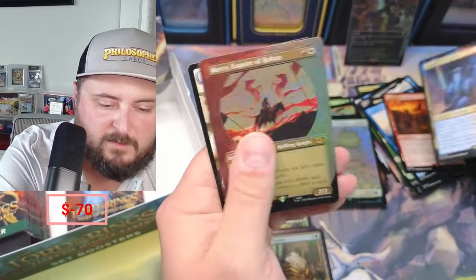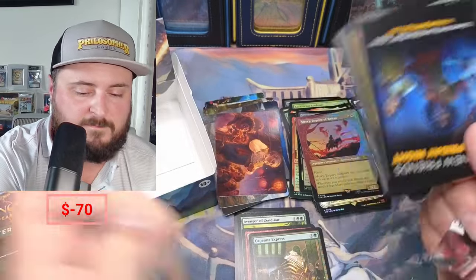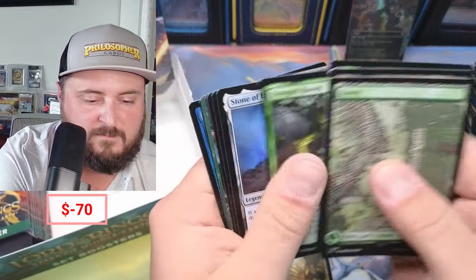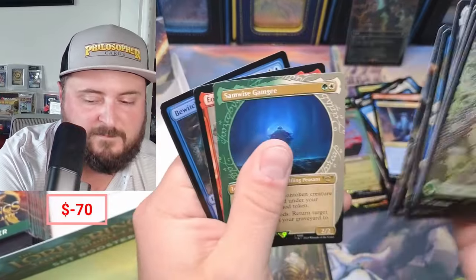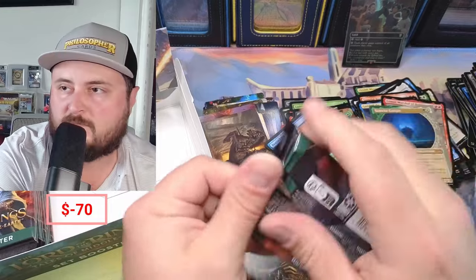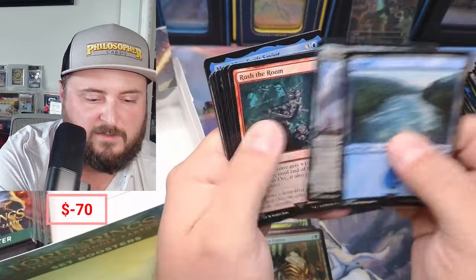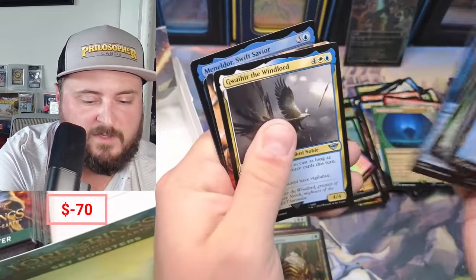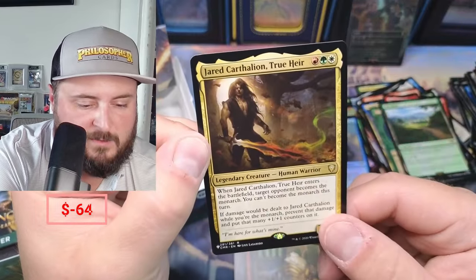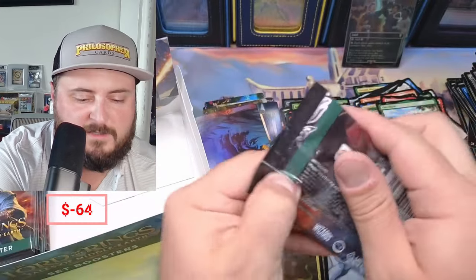Off the Gray, and Merry — Merry coming in for a nice showcase there. Sam, Eomer — okay. We've got to get something going here; these boxes have not been that good. Easterling, Wall Hair, Rosie, The Shire. When Jared enters the battlefield, the target opponent becomes the Monarch — that's a Commander Legends card there.